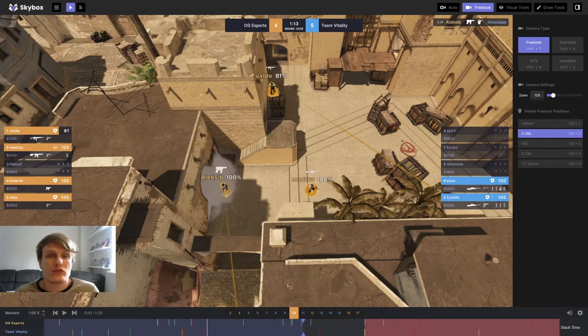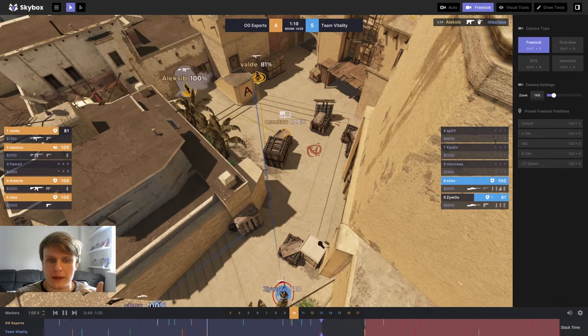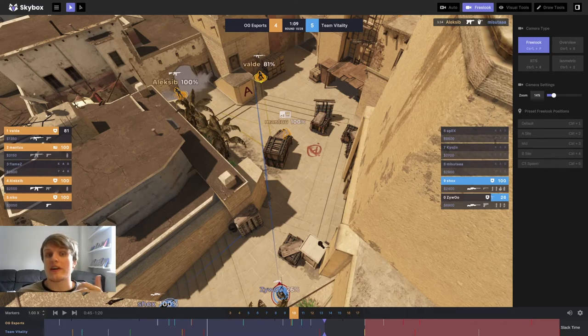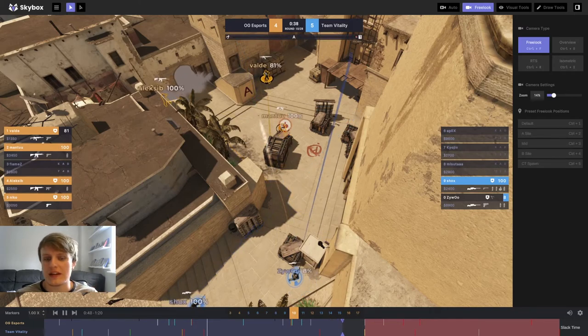Vitality haven't done much wrong except for maybe playing Kyojin a little bit too close to A ramp. There isn't too much to analyze from this post plant. In a 2v4, Shox and Zewoo have it all to do here, and they're trying to retake with double AWP, so this was never really on in the first place. Valda gets a nice spam onto Zewoo here, utilizing the right eye advantage — from the angle where he is in Sandwich, he sees Zewoo before Zewoo sees him. He strays Zewoo down to 8 HP. The round is pretty much over at this point, but Vitality go for the retake anyway.